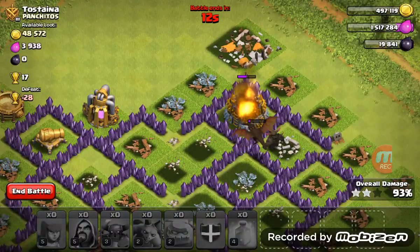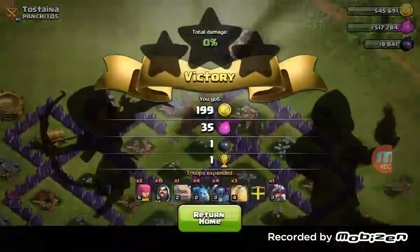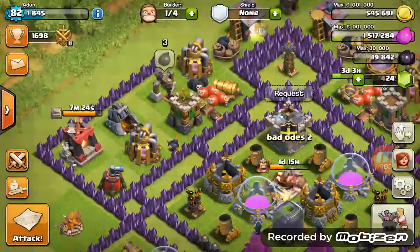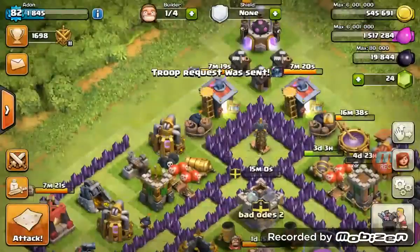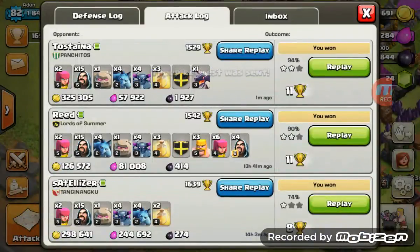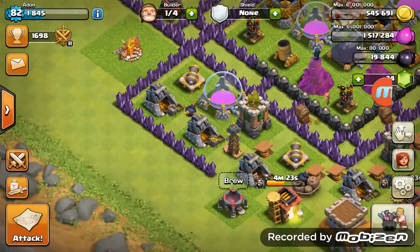I was going for trophies. First of all I'd look for a base for more trophies, but I've reached all the trophies I wanted to achieve — which was definitely Masters League. There we go, 2006, 2007. I just trained troops again. So to show you the composition I used: two archers, fifteen wizards, one golem, four minions, four Peckers, three healing spells — and clan castle troops if you want. Thank you for watching, goodbye!